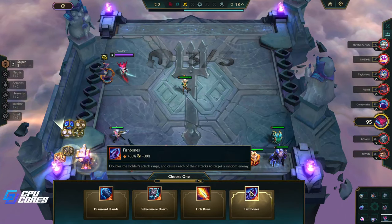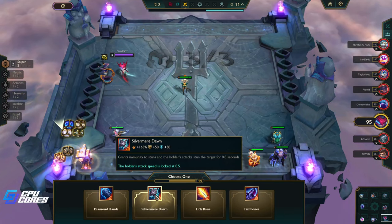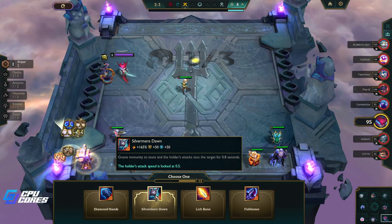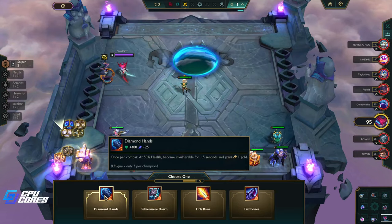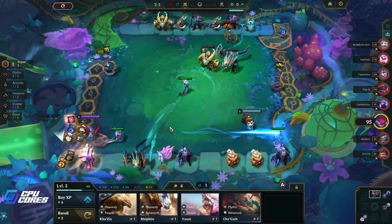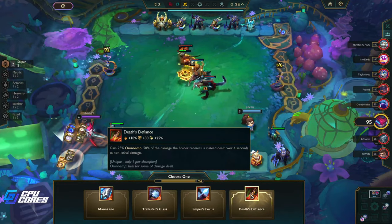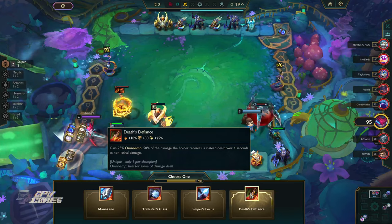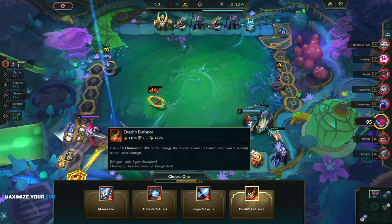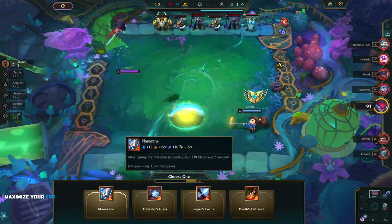Diamond Hands, Lich Bane — I don't think that's great on her because it doesn't really give us anything. Silvermane is super good. Diamond Hands is okay too, but it's really only good on someone who gets an insane amount of attack power. I think we take it though. Let's open the next one. Twenty-fifty down and hold with four seconds of non-lethal damage — that's pretty good. Defiance gives us 30 armor, 25% attack speed, 10% attack damage — that would be pretty good.